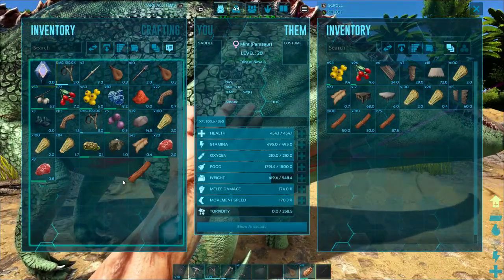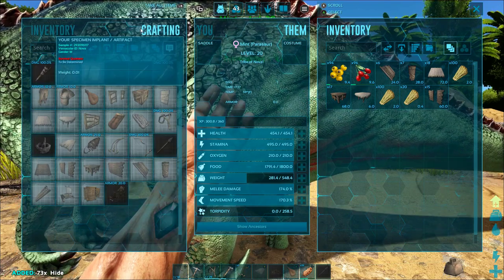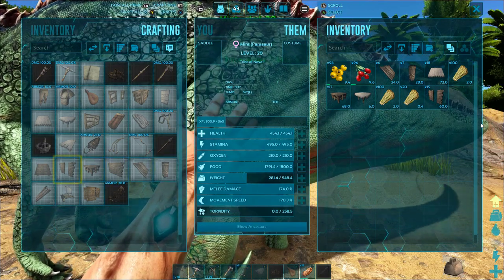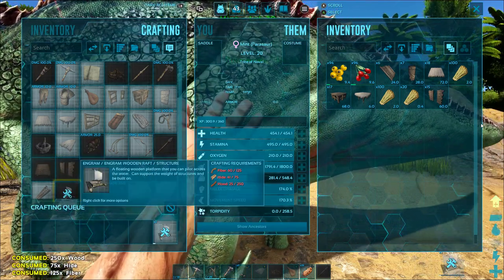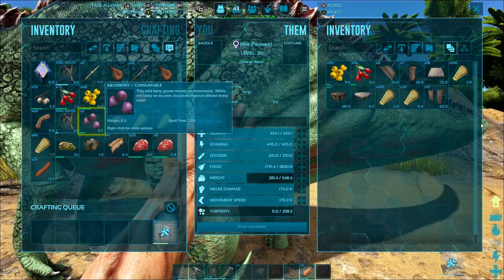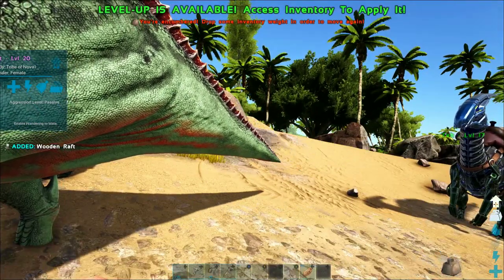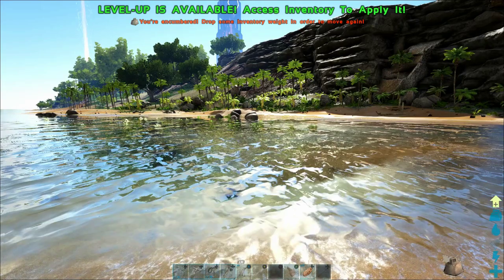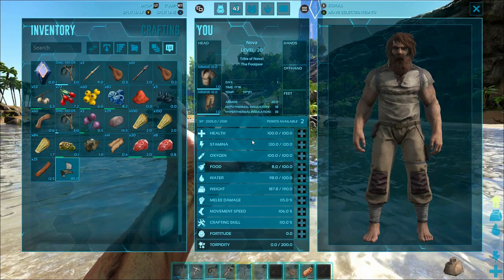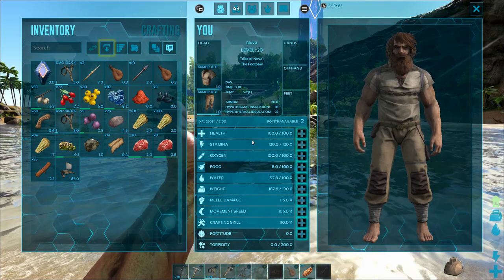We're just about ready to start building the raft. The first thing I need to do is actually make the raft itself — it's going to take like 250 wood, something like 75 hide, and a whole bunch of fiber, I think over 100. It is a lot of materials and very heavy. I've brought my parasaur right down to the edge of the ocean so I don't even have to move once this finishes crafting. To place a raft it's just like placing a foundation — when you use it from your hotbar it will immediately appear in the water and you can only use it when you're pointing at the water.